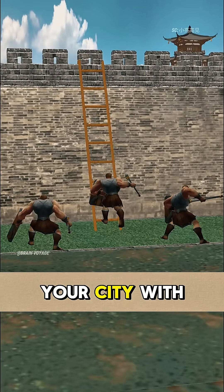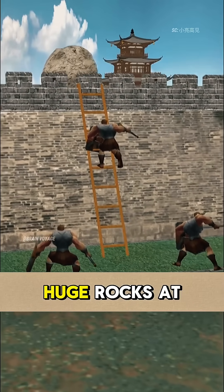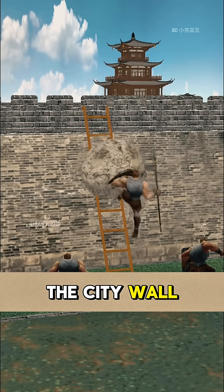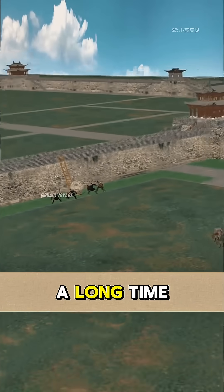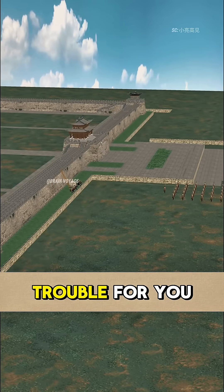If a group of bandits attack your city with a ladder, you will throw huge rocks at the battlements of the city wall to attack the enemy. And even if you can't capture it for a long time, it will cause trouble for you.